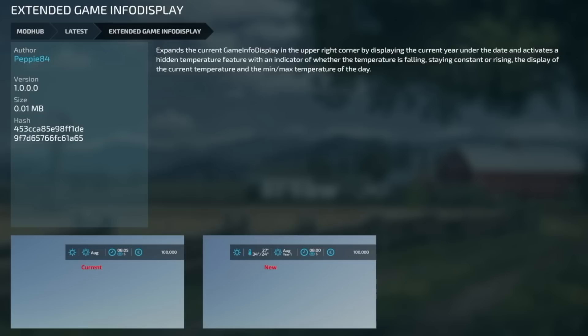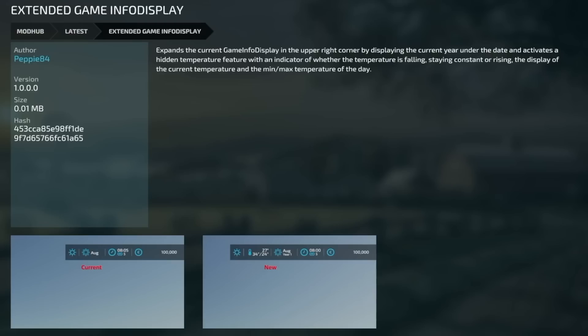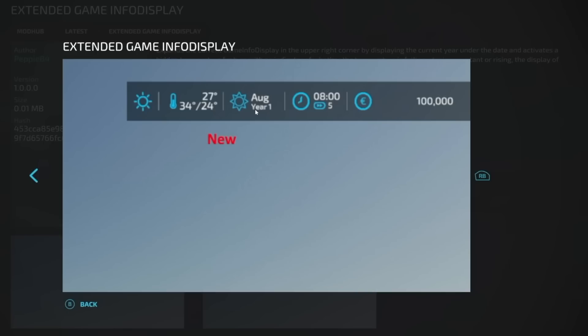The last new mod for PC and Mac is the Extended Game Info Display. This expands the current game info display in the upper right corner by showing the current year under the date and activating a hidden temperature feature — with an indicator of whether temperature is falling, rising, or staying consistent. The current temperature plus the day's min and max are also shown. Looking at the screenshots, you can see what's currently displayed versus the new expanded version. Really cool.